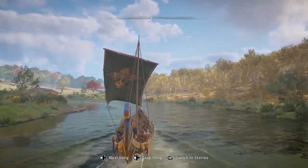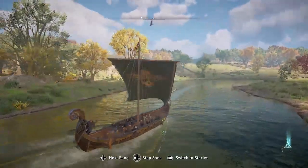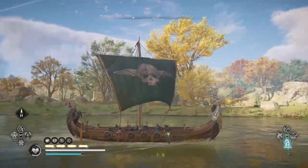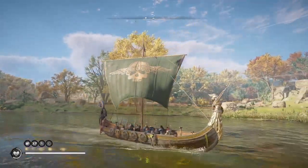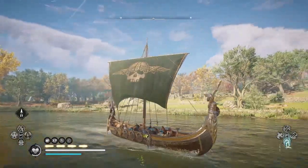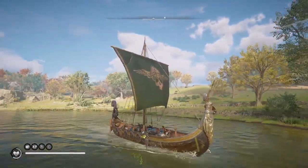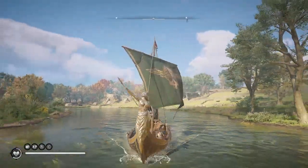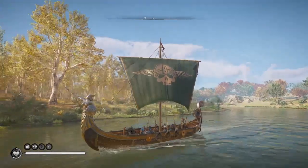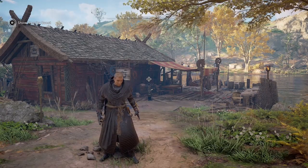Welcome to Assassin's Creed Valhalla. Amber here with a look at the new Green River Raids ship scheme that was added in the latest title update 1.3.1, which added the new River Raid maps in Ireland and Francia. But you don't have to do the new maps to get this ship scheme. All you need is enough foreign supplies, which you can get by doing River Raids in any location.